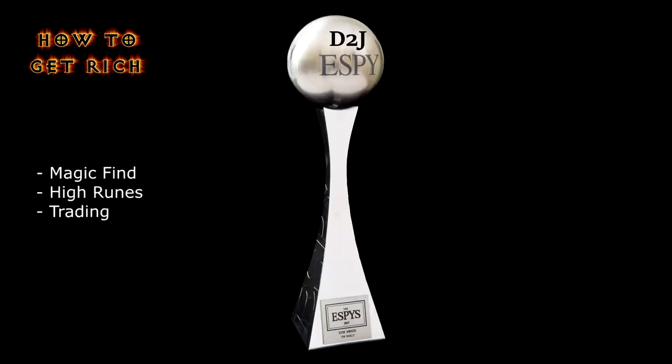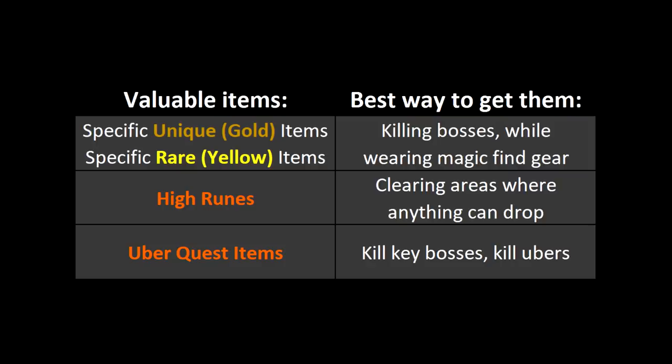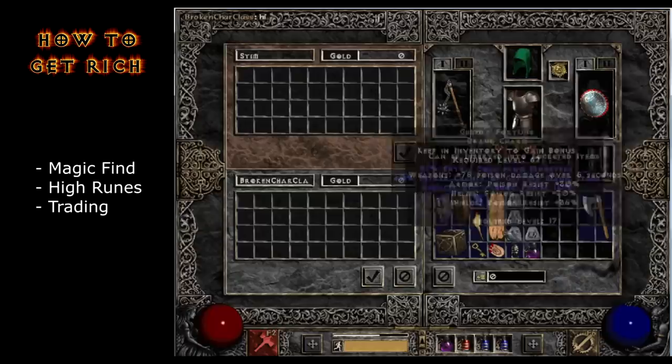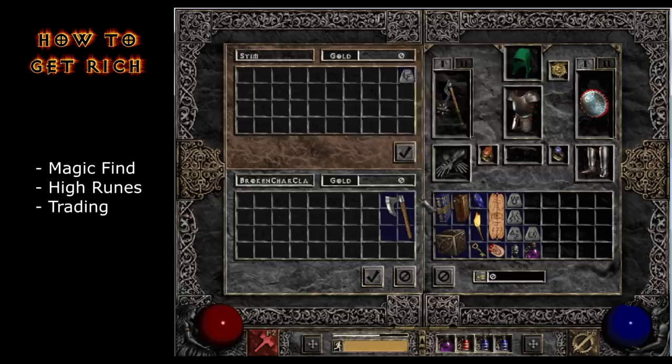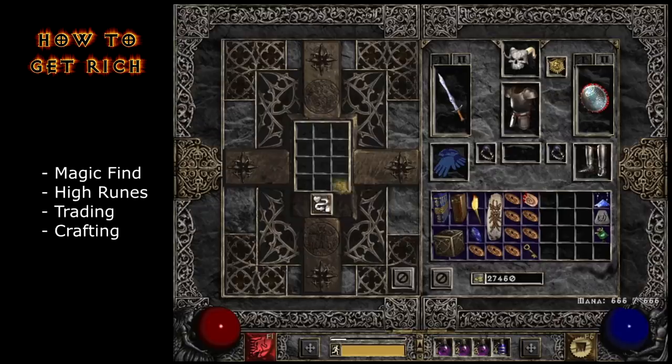Trading deserves its own video, but the main things traders want are specific unique and rare items, high runes, runewords, and Uber quest items. You can also get a lot of value by saving armors and weapons that you'd put runes into — make sure the title of these items is gray so you can put runewords into it. When people need these they usually overpay, and here's a list of some of the good ones. You can also cheaply craft valuable items in your cube using certain recipes. The caster amulet is by far the best — you can make a top-tier amulet but it will take many tries, and you need to be a certain level before you can craft the best stuff, so crafting is not the greatest use of your time and energy.